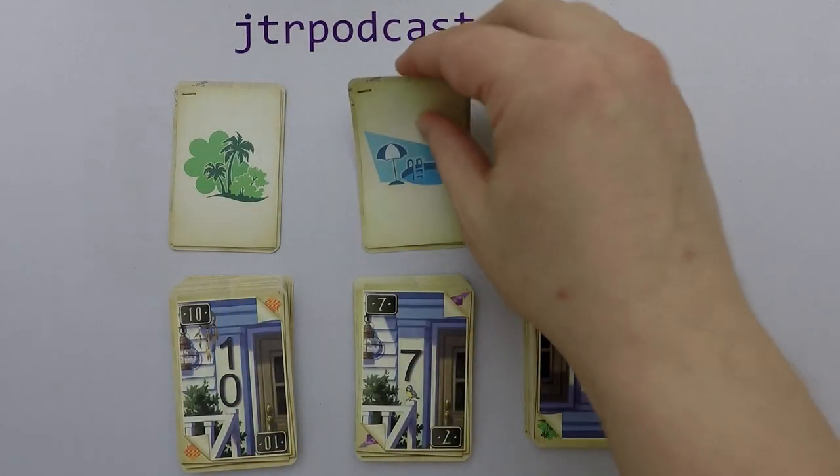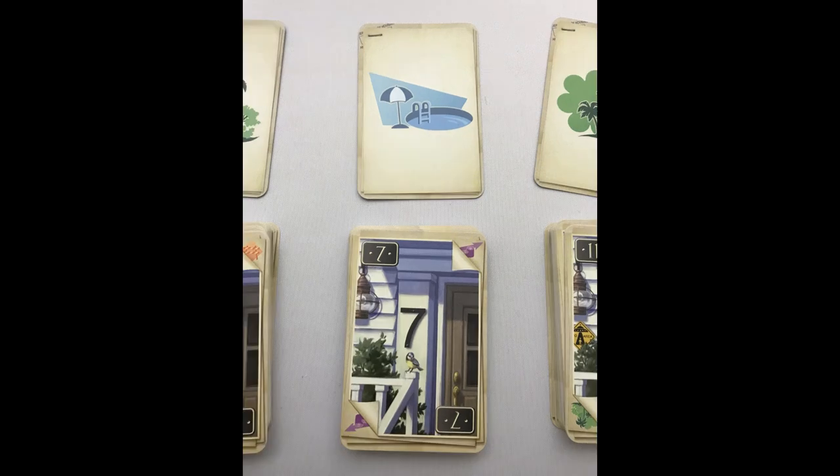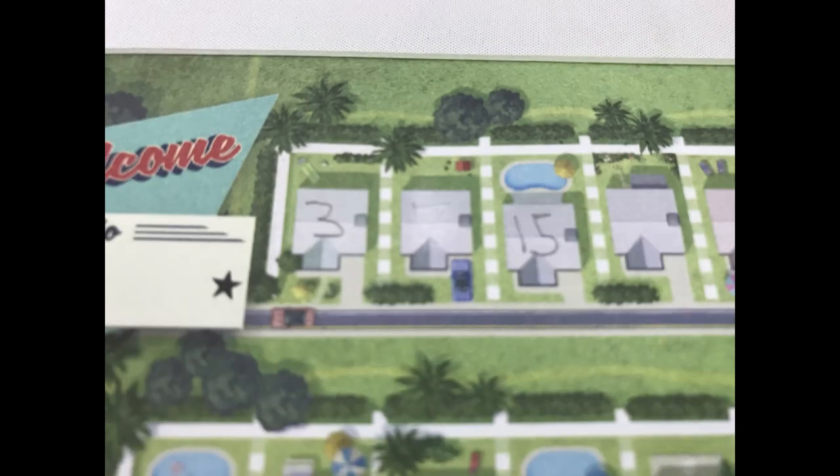Each turn starts with a player flipping over the top card of each construction deck. This reveals three effects on cards paired with a number on the top card of its respective deck. For example, the middle pair contains the swimming pool effect paired with the number 7. Each player simultaneously chooses a pair of cards, then must write the number on any house on any street on their sheet and may apply the effect. House numbers must go in ascending order from left to right and numbers on the street cannot be the same. You can skip over houses creating empty spaces, but you can also put two non-adjacent numbers in adjacent houses.